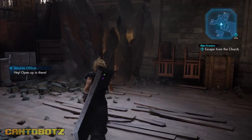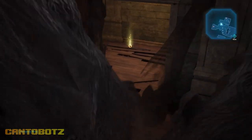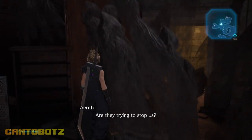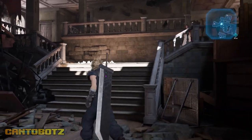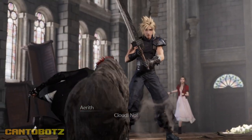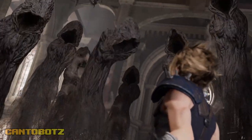Hello everyone. Are you trying to get that yellow materia? In this video, I'll show you how to get the yellow materia inside the church in Final Fantasy VII Remake. You'll see this materia after you've fought Reno, and the big question is — how do you get it?